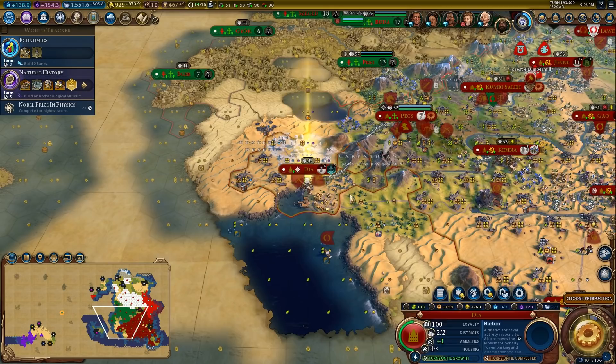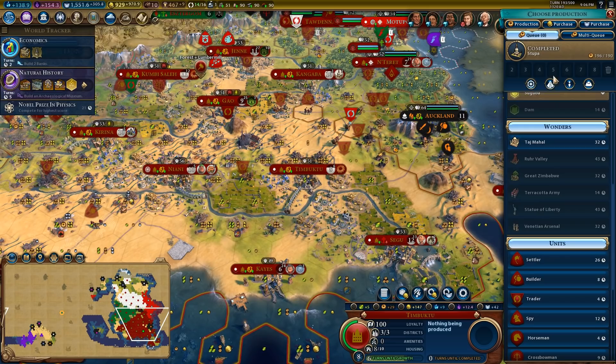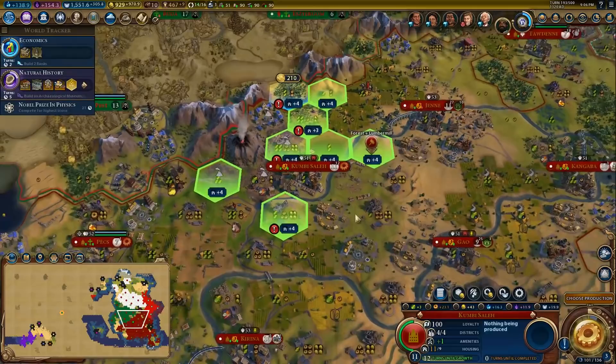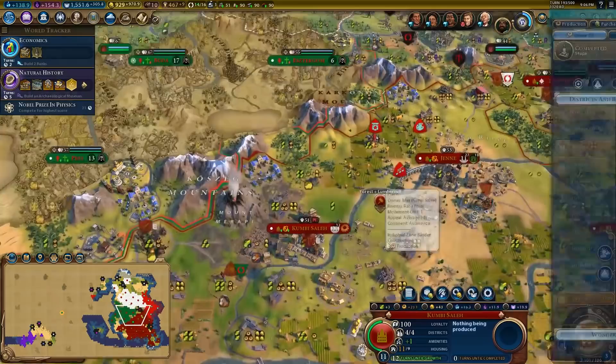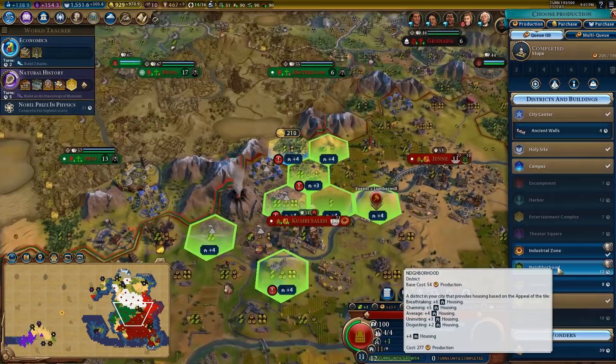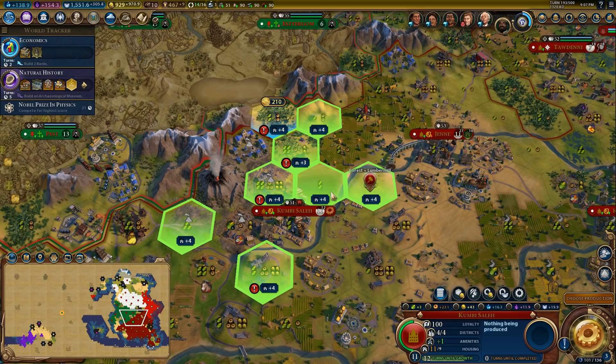We have built the stupa here, and I wanted to try out how efficient it would be to do some of these projects instead of building things. This city definitely needs a neighborhood. I can actually finally show this now because it's a release — I'm on the launch build, so I think I'm allowed to show that. I think we're going to build a neighborhood here.